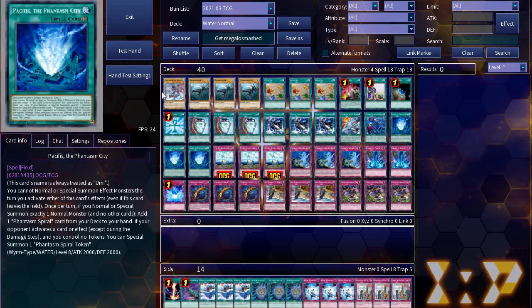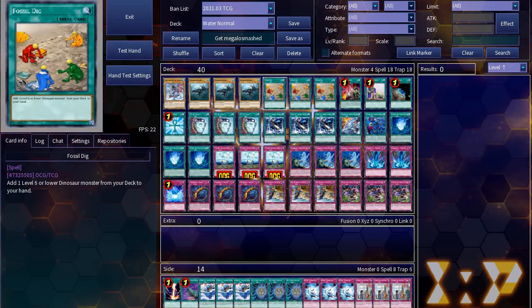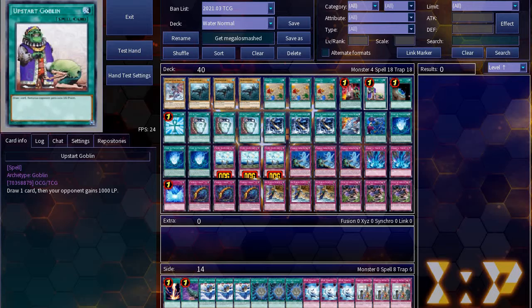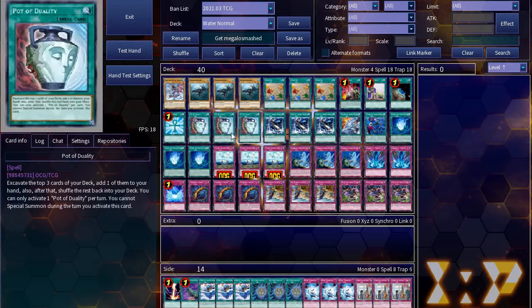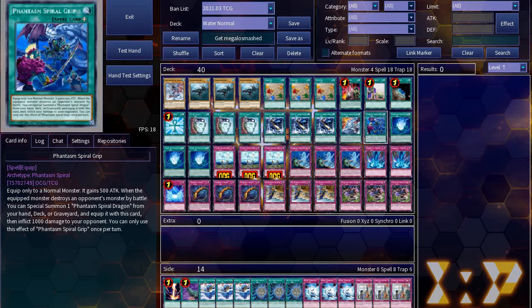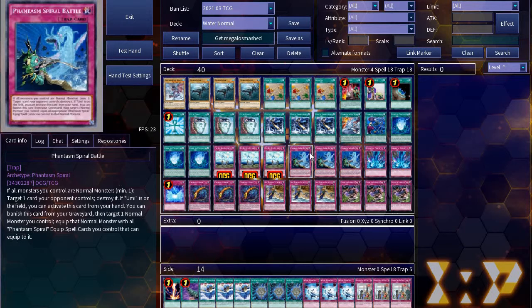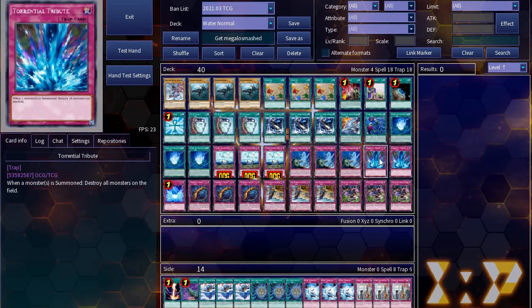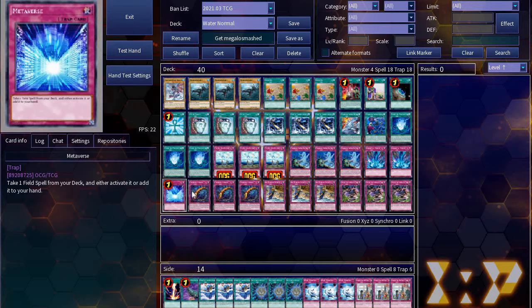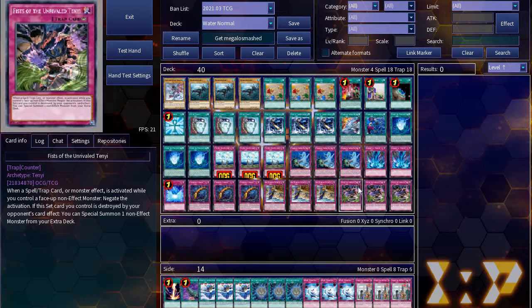First off we got my decklist. I was playing 1 Phantasm Spiral Dragon, 3 Megalo Smasher X, 3 Fossil Dig, 1 Card of Demise, 1 Upstart, 1 Terraforming, 1 Reborn, 3 Duality, 3 Fury of Kairu Shin, 1 Phantasm Spiral Wave, 1 Phantasm Spiral Grip, 3 Phantasm City, 3 The Icebound God, 3 Phantasm Spiral Battle, 2 Torrential Tribute, 1 Metaverse, 3 Kanalia, 3 Sea Stealth Attack, and 3 Fists of the Unrivaled Tenyi.